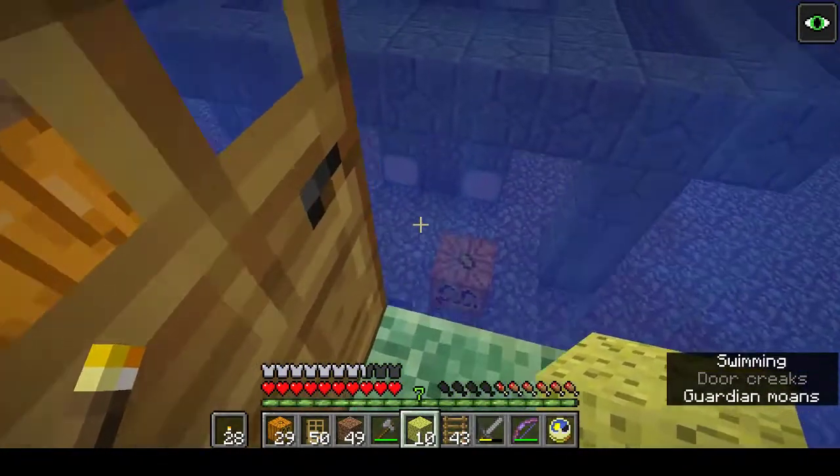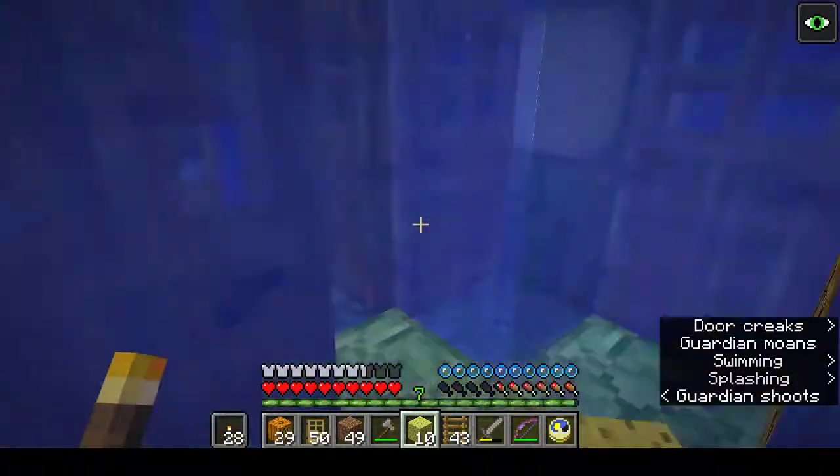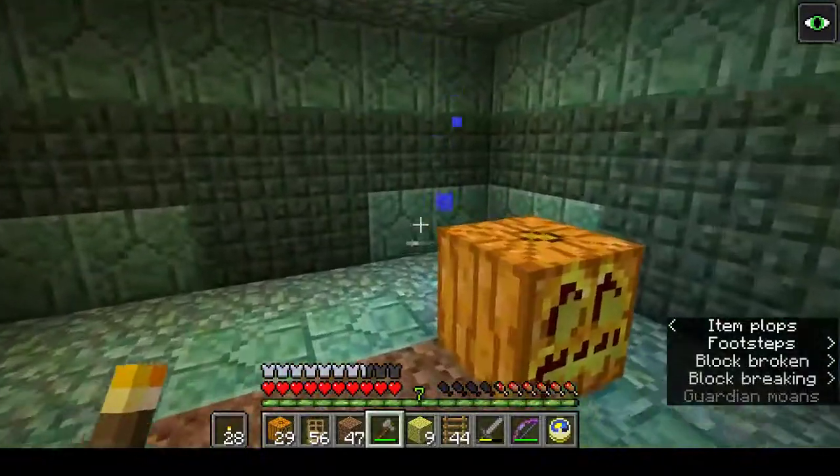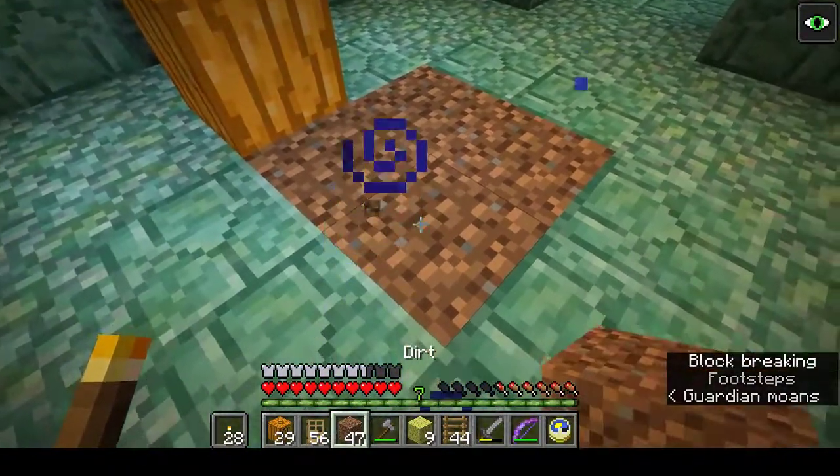This is the pillar room, which again doesn't really have much in it in the way of guardians. Well, we're finding our way round. Down next.